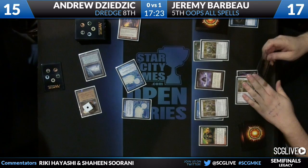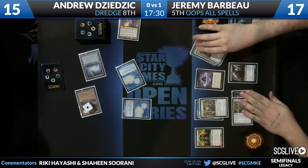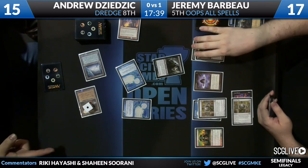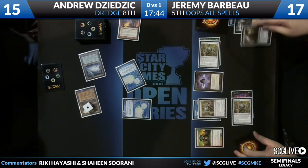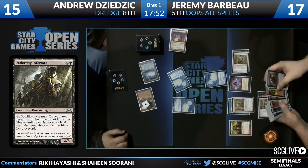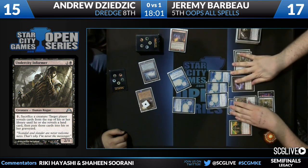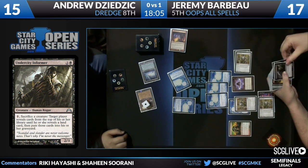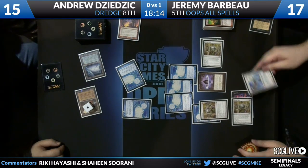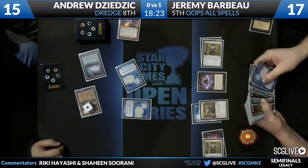He should be able to go off from here. He'll ritual first. Chrome Mox imprint — he's going to play next the Informer. He sacrifices his Wild Cantor. When he plays the Informer he's gonna flip his deck, so he'll have a Therapy in his graveyard. Jeremy drew the Informer and said 'now you're dead.' Very respectable. He sacks the Informer, flips his library. He's going to Therapy himself to put the Angel in his graveyard, then sacrifice the three Narcomoebas to flash back Dread Return, getting back the Angel.